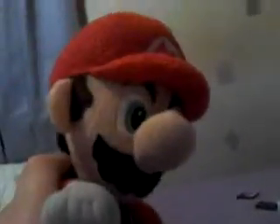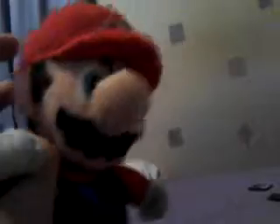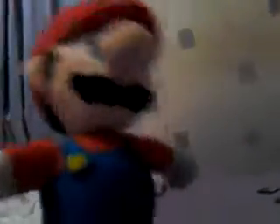This next one is a plushie again — the Mario plushie. I can move his arms, move his head down and up, and kick. I'm kicking a football! Mario's got his hat on. So there we go, the Mario plushie.